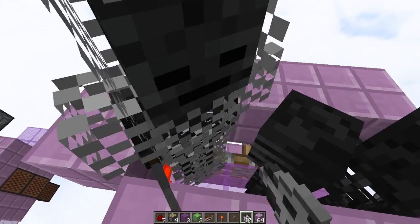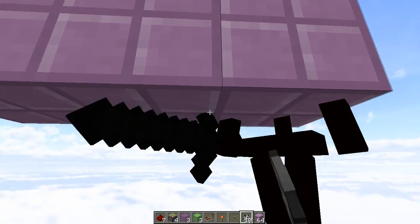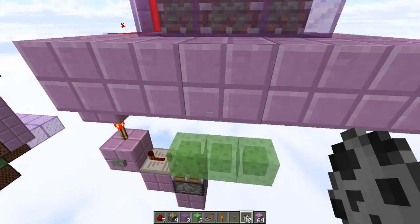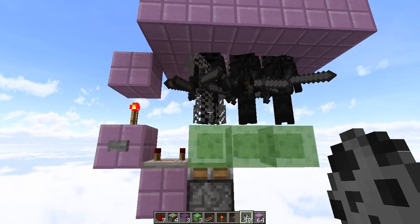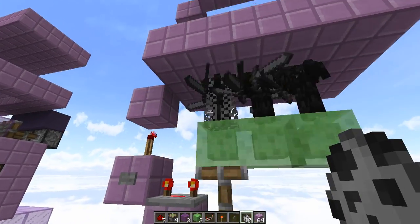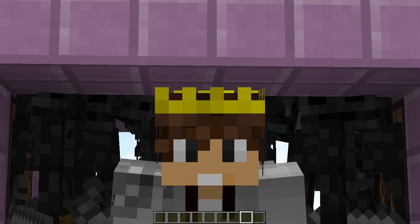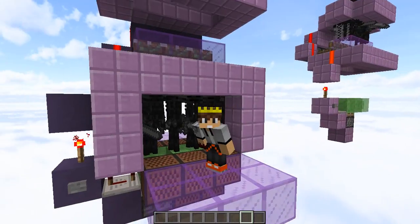Place some wither skeletons in there — if you're doing this in survival, you're going to have a fun time with this. But you are going to want around 10. And once you've got those, you can stand right here, press this button, and everything should work perfectly. You press the button once and they all go into place. You press the button again and they're all stored back. And you have yourself a pretty cool door. And one more thing — make sure you name tag those wither skeletons, or else they're going to despawn.